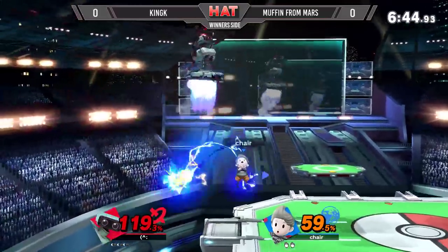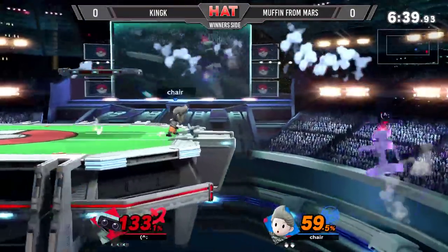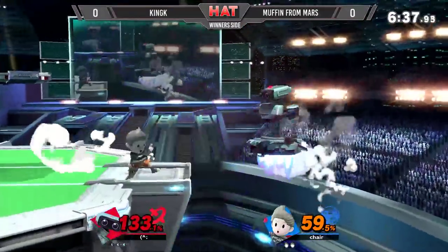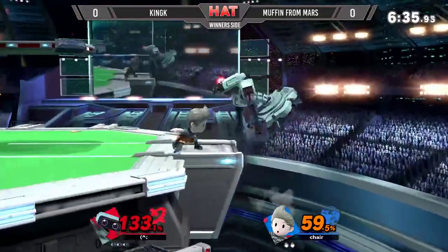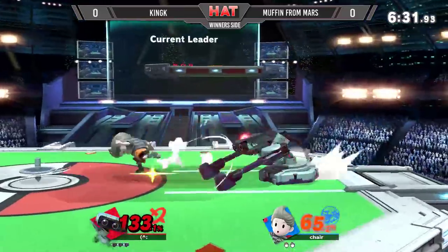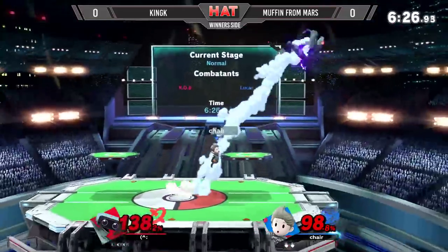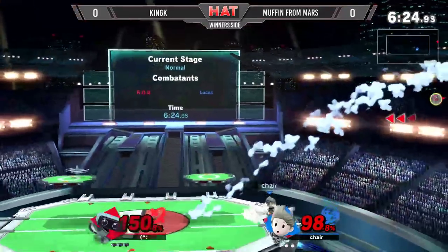He goes for PK Thunder — you need to look at the horizontal option. Robs usually stay horizontal until they go low. Gets the parry on the up smash. That time he's mixing up his recovery, using that fair to make King K hesitant to throw out the down smash. Very smart. And there's the setup he was looking for — bouncing him back off the gyro and getting the up smash afterwards.